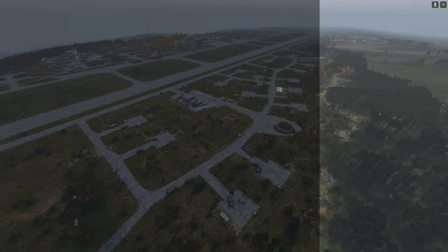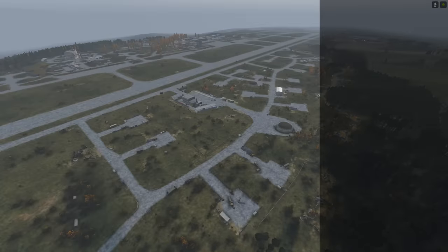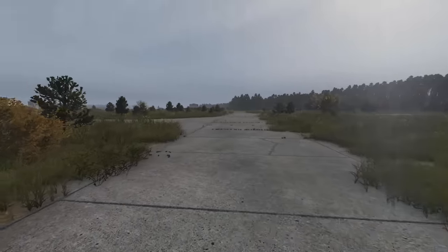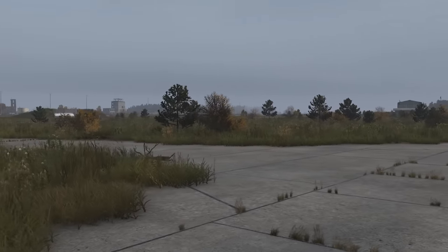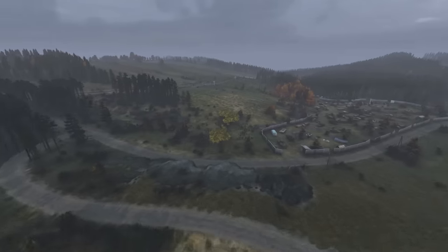Most players will pass through the forested area to the south because this area in the middle is completely flat now. Many trees, bushes, random objects and hills have been completely removed from this area, making it incredibly open compared to what it once was. This area is going to be dangerous to be in now.